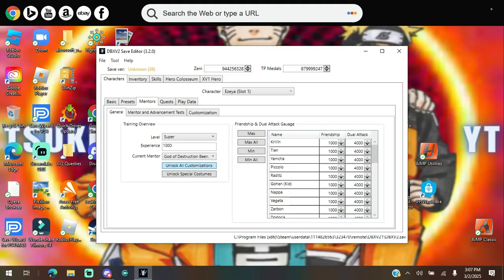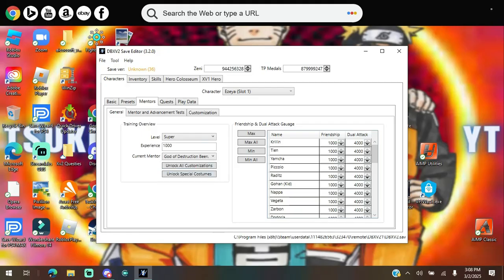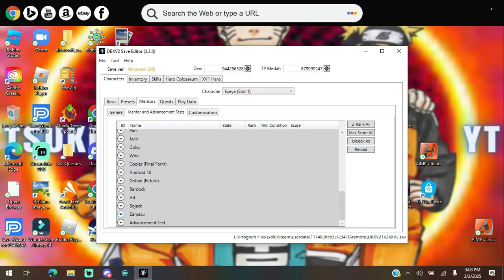You can choose whatever experience level you want. Customization is for characters — if you have a custom character like Goku, all customizations include things like the Santa Claus outfit and the jungle outfit. Unlock Special Costumes is similar. All Customization applies to all characters in the roster: Krillin, Tien, Yamcha, Piccolo, Raditz, Gohan, Nappa, Vegeta, and so on. You can set mentor data to max all if you want.